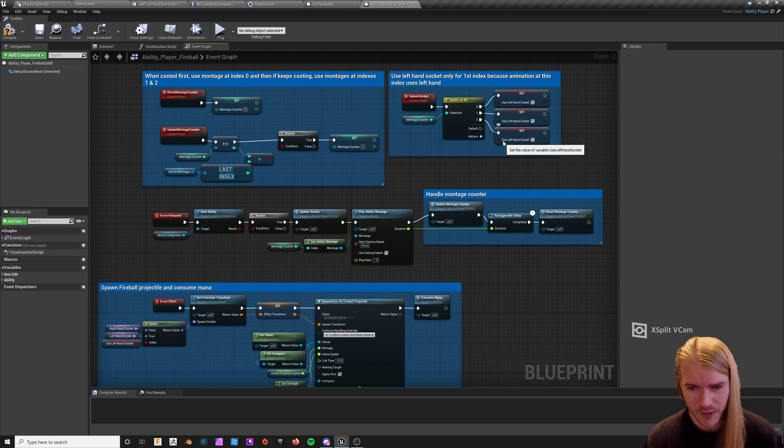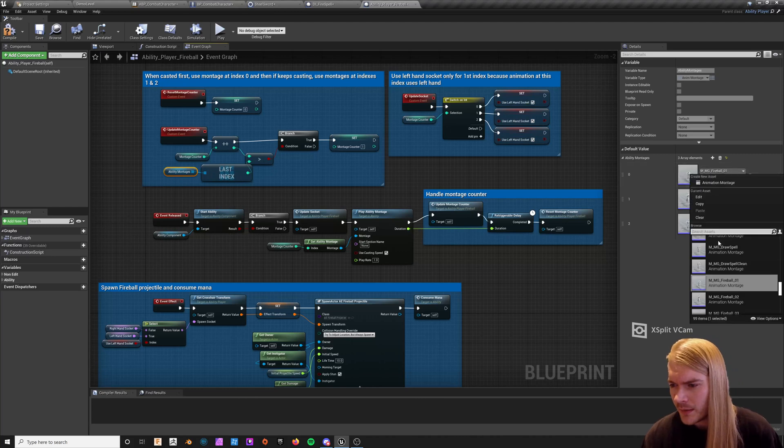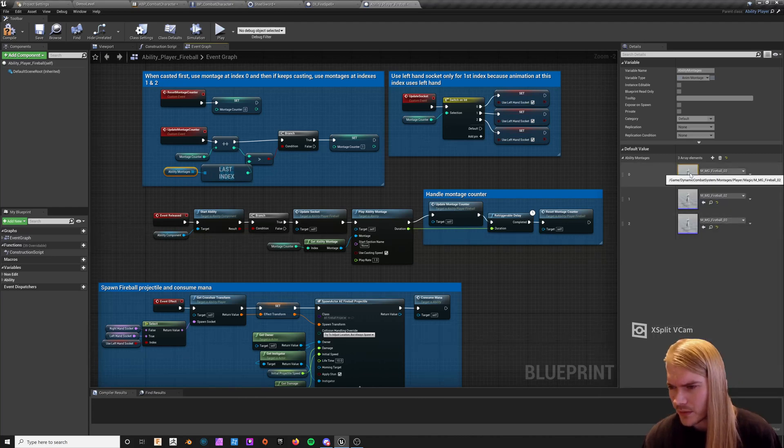I tried reducing the integer count before so it was only casting once — it's not wise. Just leave the number of integers it has for now unless you know what you're doing. Switch all of these to always left hand — left hand, left hand, left hand, left hand, left hand.